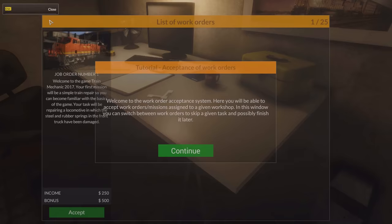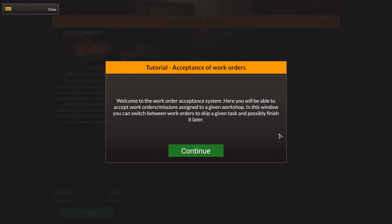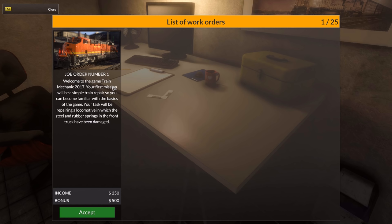Work order — welcome to the work order acceptance system. Here you will be able to accept work orders, missions assigned to a given workshop. In this window, you can switch between work orders to skip a given task and possibly finish it later. Oh, see, this was proper English. Job order number one: welcome to the game, Train Mechanic 2017. Your first mission will be a simple train repair so you can become familiar with the basics of the game. Your task will be repairing a locomotive in which the steel and rubber springs in the front truck have been damaged. Income 250, bonus 500. Let's accept it.